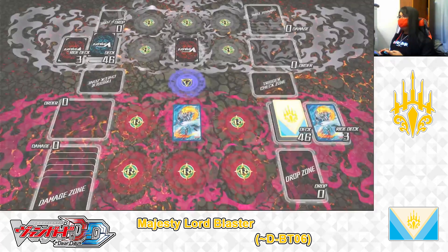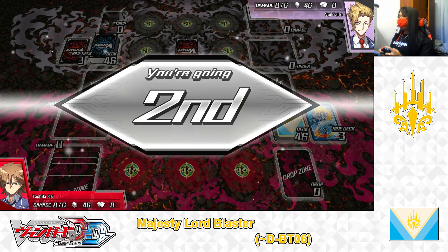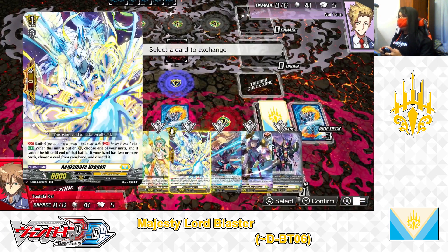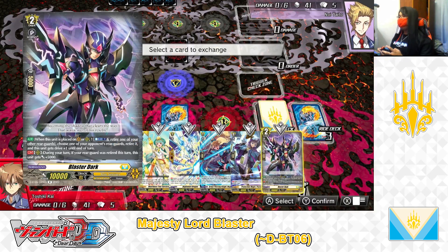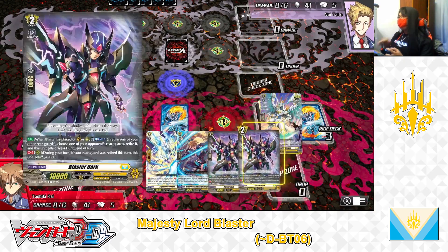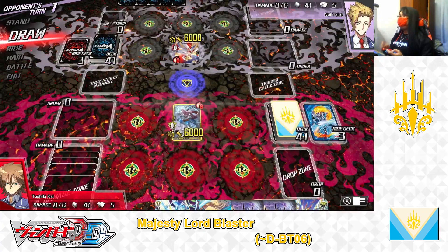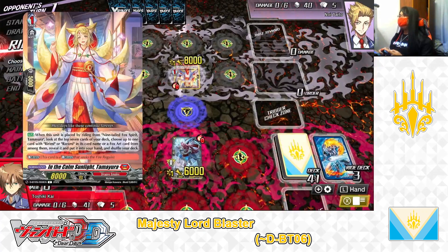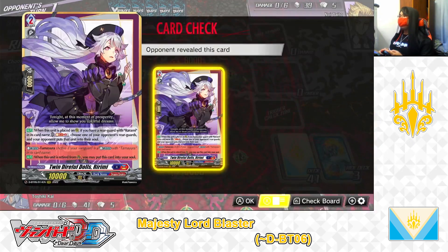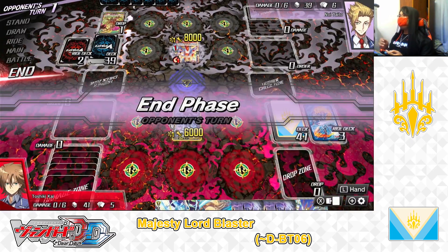Here we are, entering the fight. The Sanju goes first — rock, paper, scissors, shoot — I lose, going second. Draw our starting hands: I got a heal, perfect guard, new gain, draw trigger, and Blaster Dark. Holding onto one of each normal unit, setting all triggers back, redraw — Blaster Dark and one critical, not too bad. My opponent's going first, he rides the grade 1 Tamayura, discarding a critical for the drop cost and adding Brune to hand. That's the end of my opponent's turn.